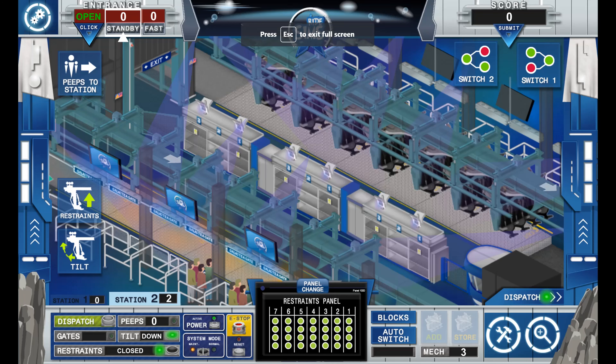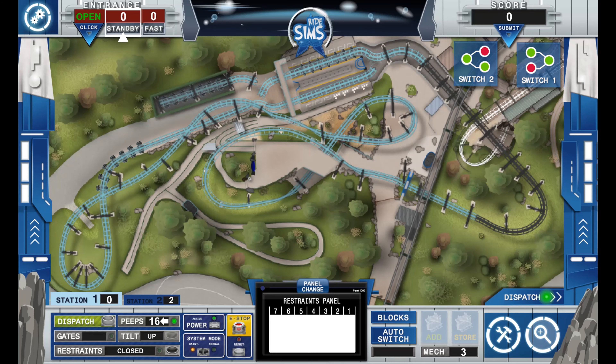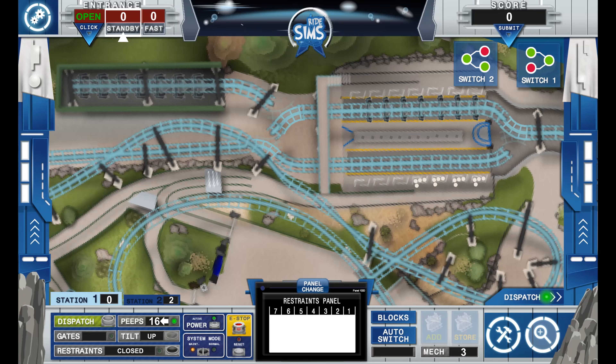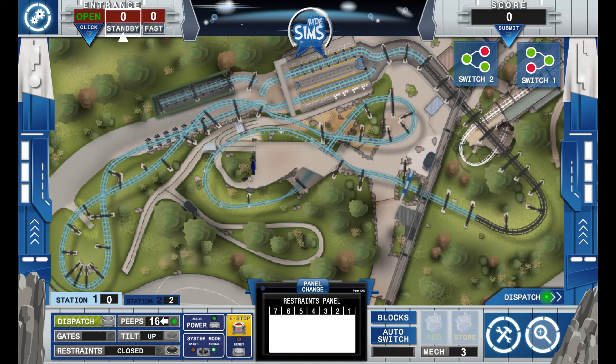Hi guys, my name's Larko, welcome back to another video. Today we're playing Ryan's Sims and we're operating Galactica. Let's go to station one. So there's a car coming in now, which is nice. We're going to get these guys on and we can dispatch. Galactica is a Thorpe Park ride, if you guys didn't know — it's a flying coaster.